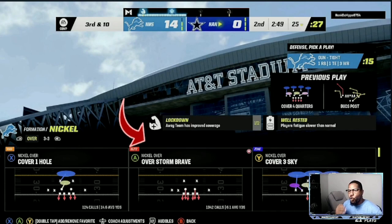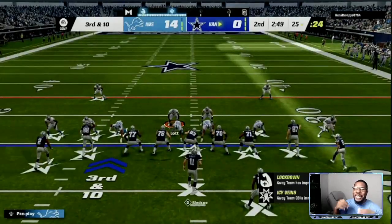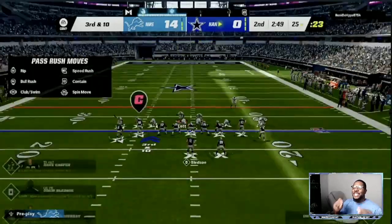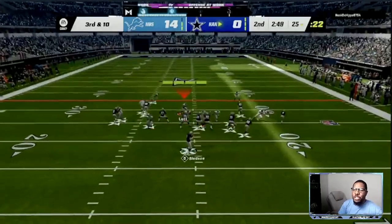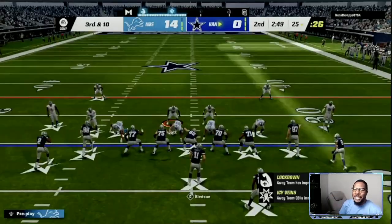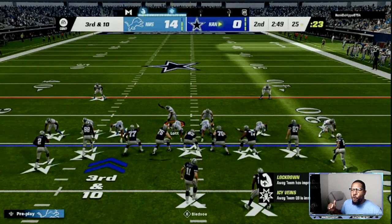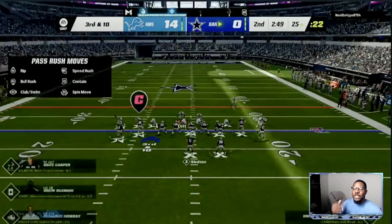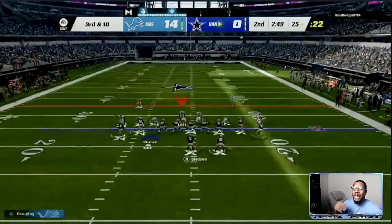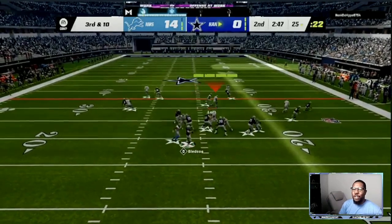Cover four quarters is what I call it. We're going to go back into the man blitz just to make your opponent hesitate enough to either get pressure on the quarterback. As you can see, if they send five routes out and you pinch the entire team, you will get pressure on the quarterback from the left side or from the right side every single time. Anytime they are only blocking five and you are sending five, you are going to have the advantage.